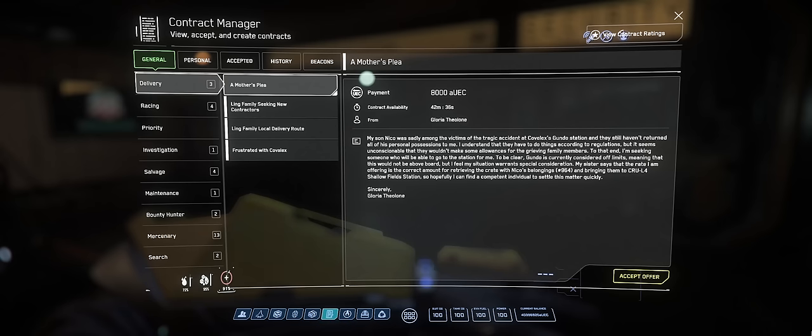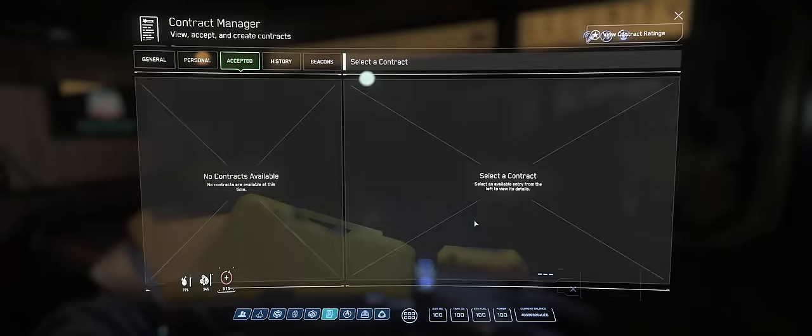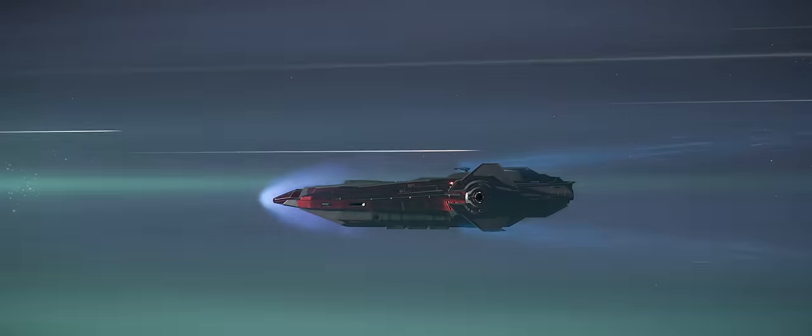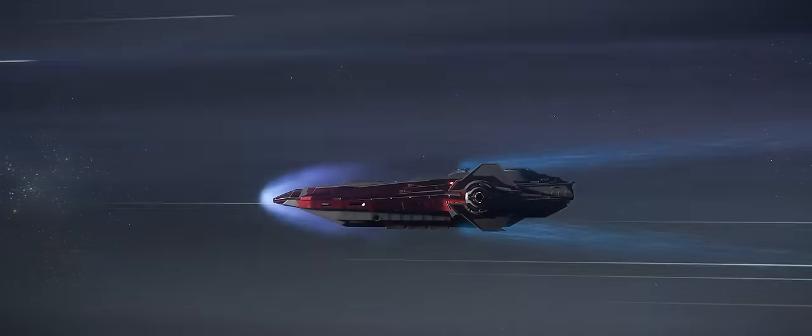You'll find the mission in the main general tab of your Moby Glass's Contract Manager, and it will pop up in the priority category. Note that this could send you to any of the different planetary systems — the mission uses existing bunkers, so you can get them on Microtech and Hurston, and then on any of Stanton's moons. To fully complete the phase, you will need to complete five missions total, so keep in mind that you'll probably want a ship that can eat up big distances.